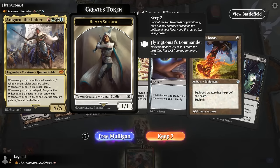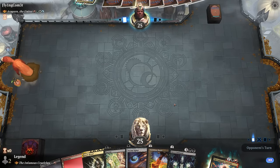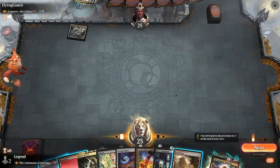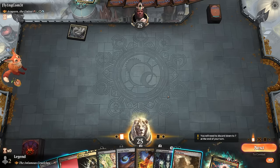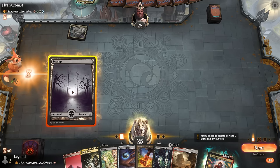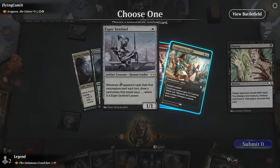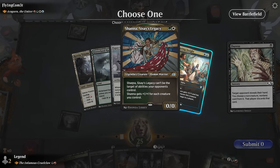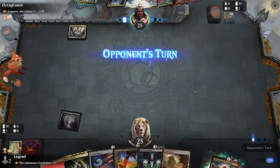Game three: on the draw facing Aragorn the Uniter, a four-color deck. We have Dark Ritual, duress, and Swiftfoot Boots. We could Ritual into Signet into Boots then turn three Cruel Claw with haste, or turn one Duress then turn two Cruel Claw with Ritual. Opponent's hand has Staggering Insight, Amber Cleave, and Sentinel so they may have early blockers. We take Insight since Amber Cleave won't come down for a while, then play Boots since the opponent will likely play Shana giving them two blockers. Better to set up a ritual Cruel Claw next turn fully equipped.